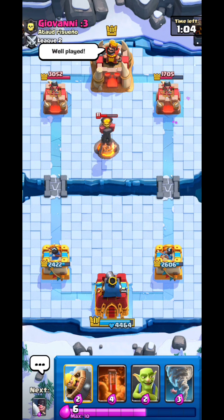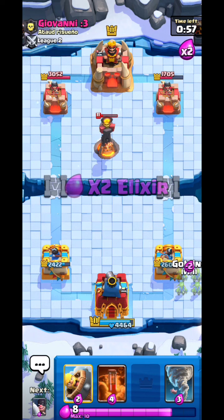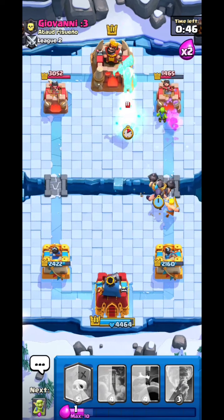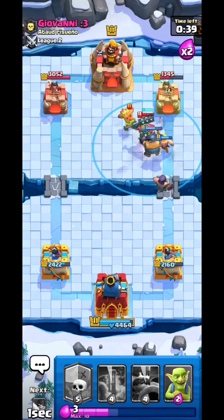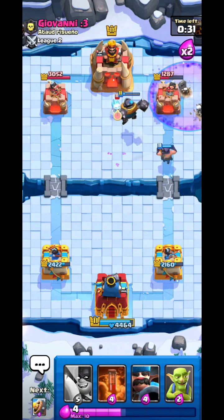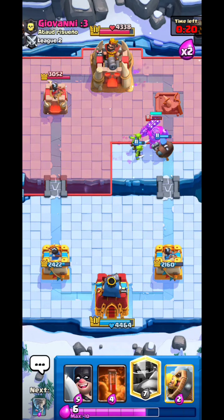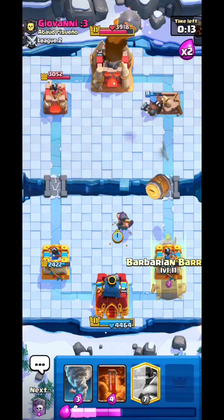I wait a second then go Goblins. If you know your enemy has a Rocket and you don't want to bait it, put your Executioner out in front, away from the tower. Once the enemy uses the Rocket you can then deploy a lot of troops. You can use Tornado to kill groups like Dark Goblin, Musketeer, or Executioner. Hunter right here destroys his Skeleton King.